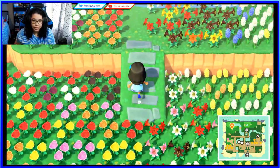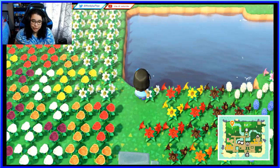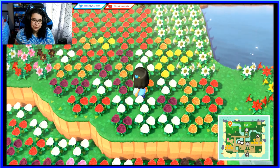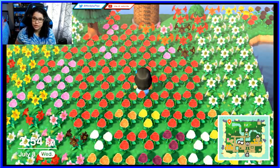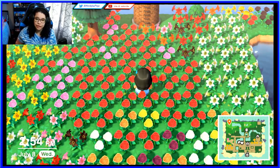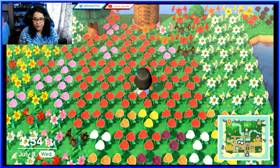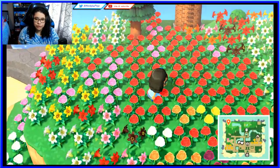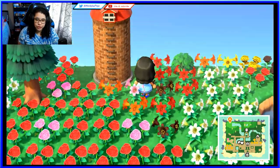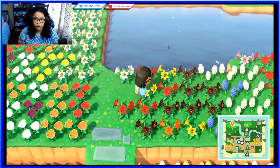Up here is the back of my lake, which also has a lot of flowers. That's actually how I got the blue roses — I used the chaos method, just put a bunch of flowers together and see what comes out, and I got a few blues that way. There's also a mill thing back here — maybe I should make a farm area.